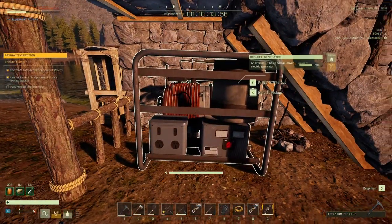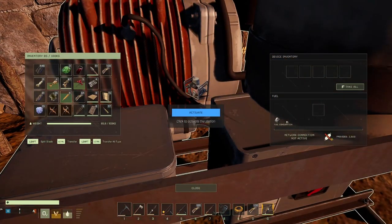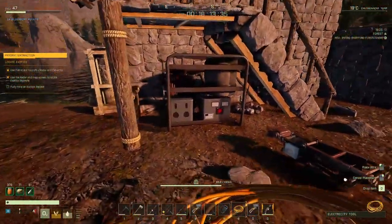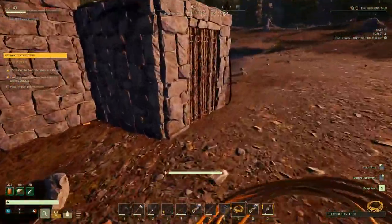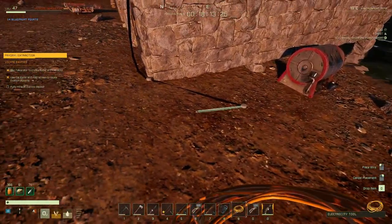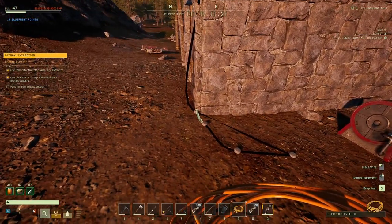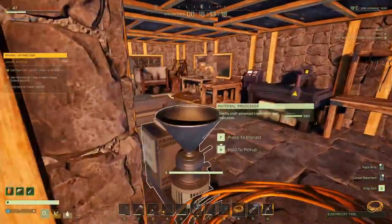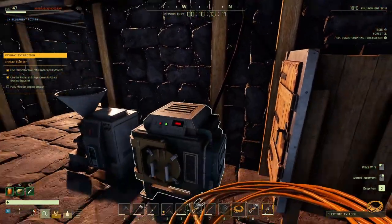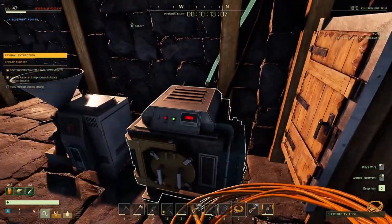Once you have that can of fuel, take it to your biofuel generator - make sure it's sheltered - drop it into the fuel slot, and hit activate. I don't want to waste mine right now, but that's how you do it. Then you take your electricity tool and hook it up to the generator. I've already got it connected, running into the house and down to my electric furnace - bada bing bada boom.